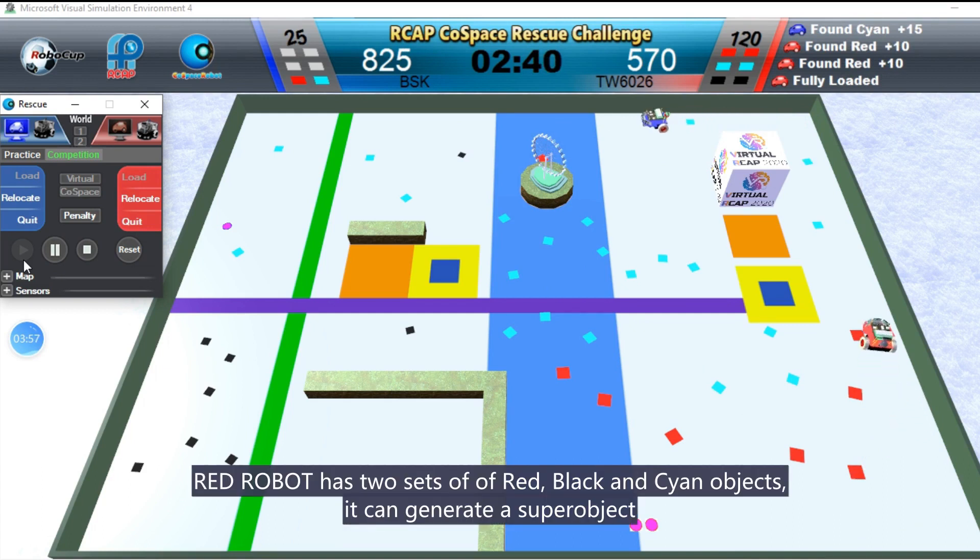Red Robot has two sets of red, black, and cyan objects. It can generate a super object.